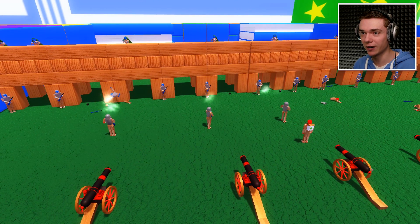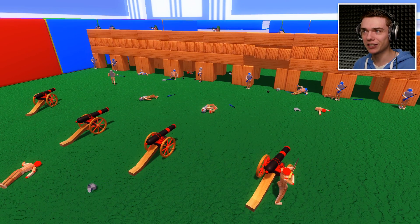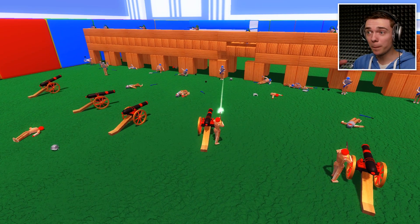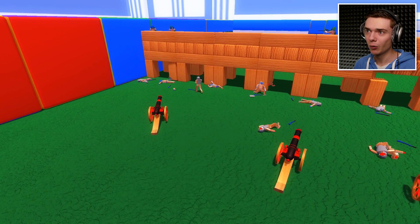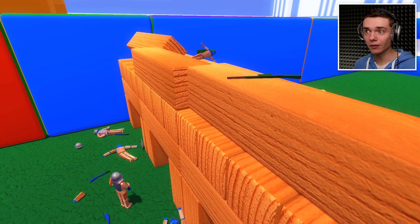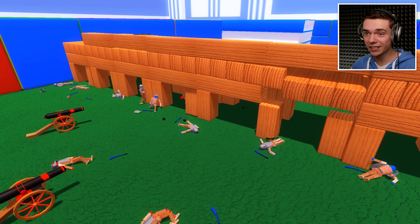Alright, let's see what's gonna happen here. We are doing pretty well, I think. But these snipers - look at that - they're taking down our dudes very fast. And because these structures are so big, it's really hard for the cannons to shoot them down and get all these guys to fall down. Whoa! He just got hit by a cannon in the head. There's only one beam here, so the cannons can shoot it and bounce back to snipers.